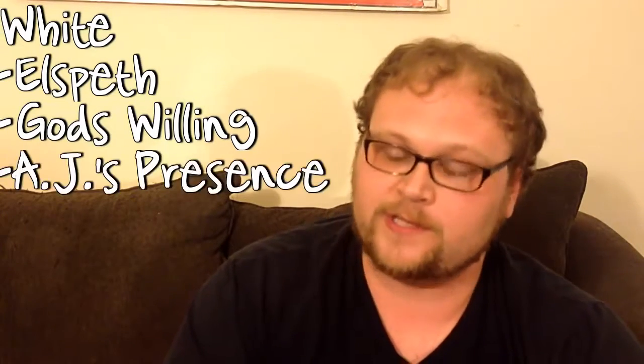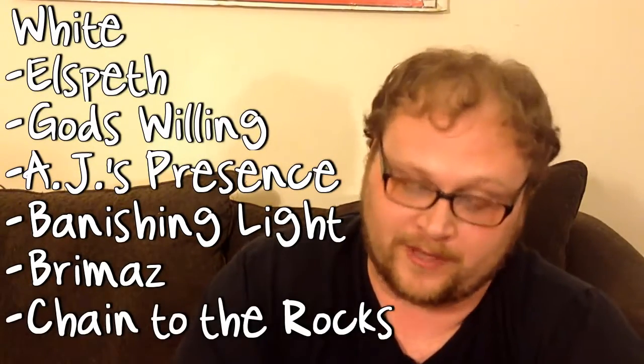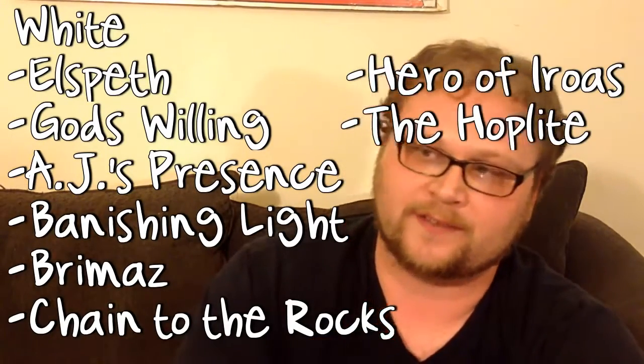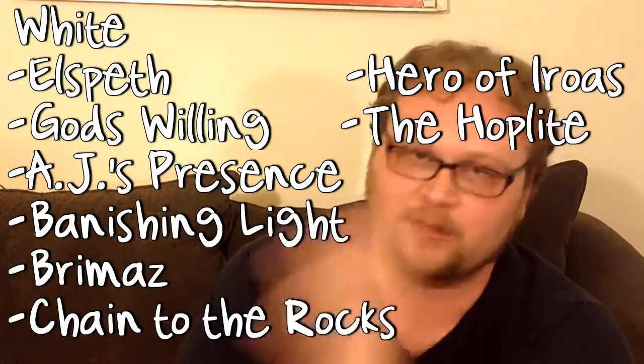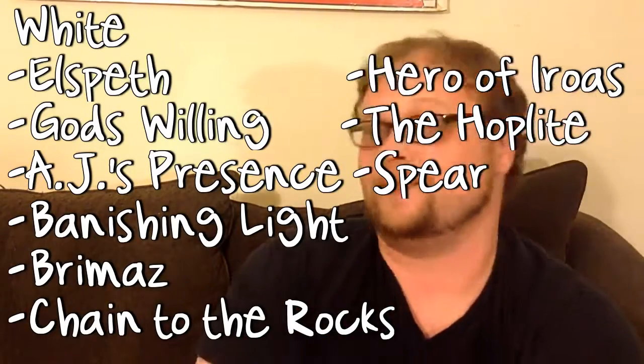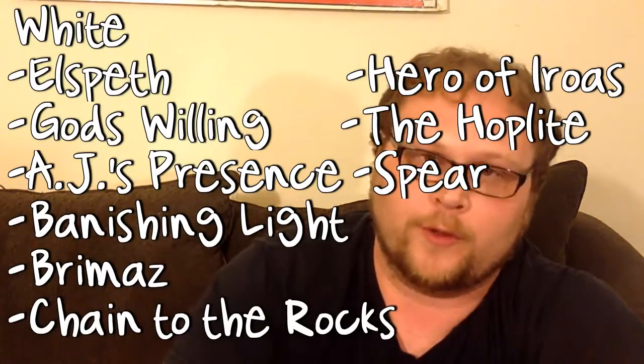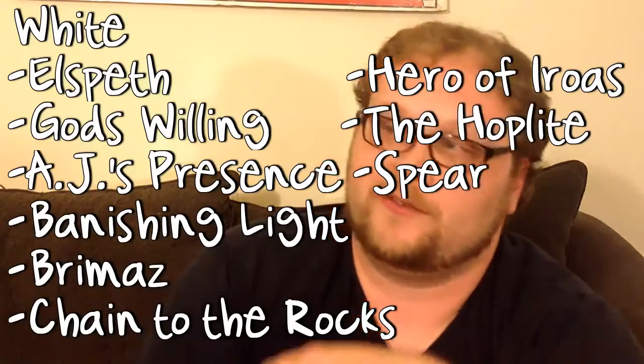White has a fairly long list of cards it loses, but I think White still comes out very well at the end of the day. White loses Elspeth, God's Willing — maybe the most important card White loses — Ajani's Presence, Banishing Light, Brimaz, Chained to the Rocks, Hero of Iroas, and Favored Hoplite, which will kill Heroic decks. Spear of Heliod is another B-tier loss. Really, the only thing that truly affects White is the loss of God's Willing — that's going to kill some decks. Heroic is gone forever, but we can get back to a more traditional White Aggro, which is cool.